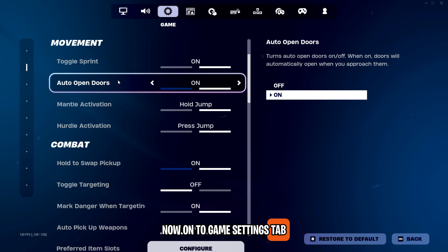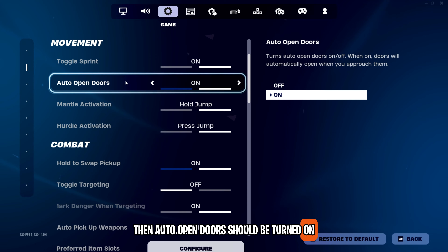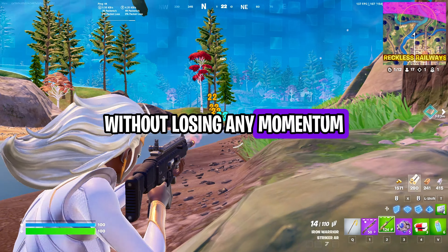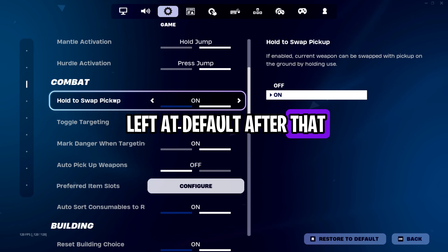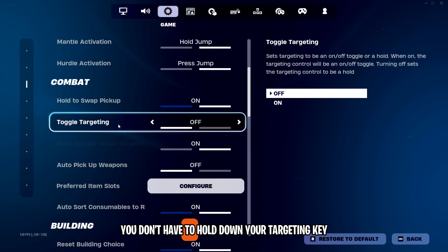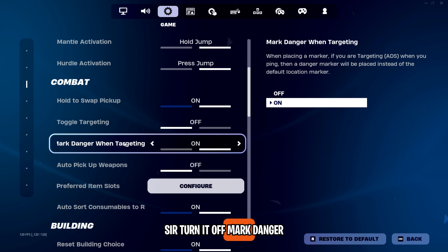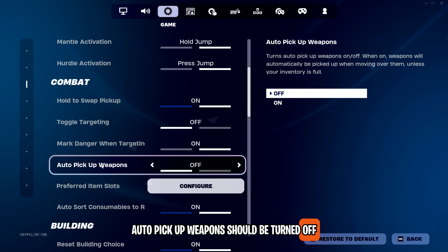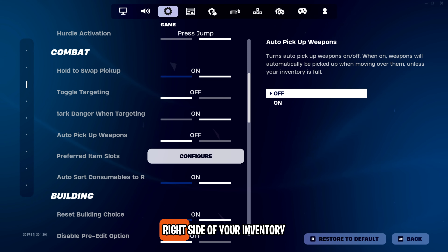Now onto the Game Settings tab. Toggle sprint should be on because we want to click the sprint key and start sprinting. Auto-open doors should be turned on — anytime you mess up and make a door edit, you'll automatically go through it without losing any momentum, and you can still open doors normally with your interact key. Mantle settings should be left at default. In the combat section, hold to swap pickup I recommend having on. Toggle targeting makes it so you don't have to hold down your targeting key while ADSing, which gives you less control, so turn it off. Mark danger when targeting refers to the little red mark when you ping, so turn it on. Auto pickup weapons should be turned off. Auto-sort consumables should be left on, as this puts all your healing items and shields on the right side of your inventory.